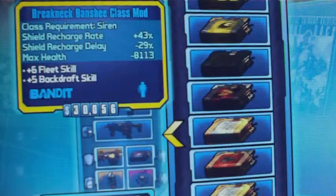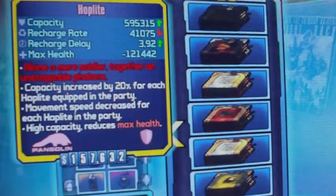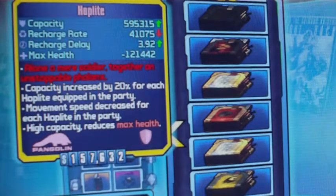Bullet Witch, Blur Trickster — 675 class mod. Steaming Warder — 576 class mod. Breakneck Banshee level 50 — there it is. That's it for the Siren.